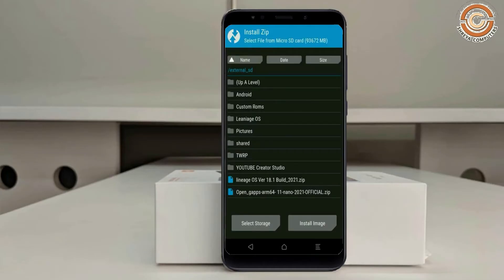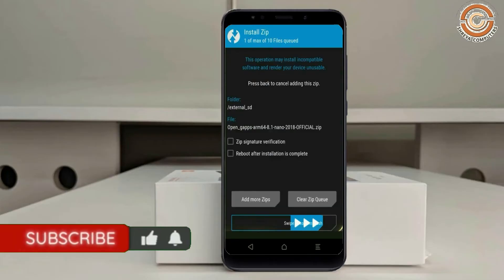Click on Back. Select GApps. After selecting GApps, swipe right to install.